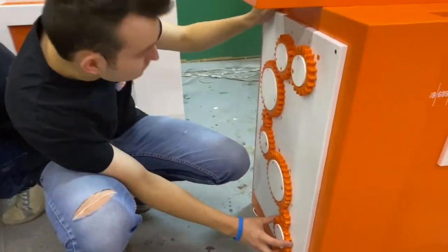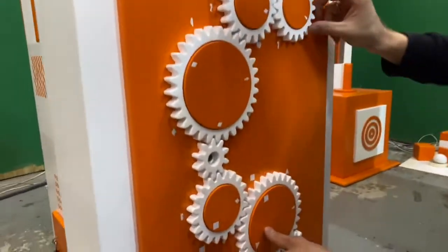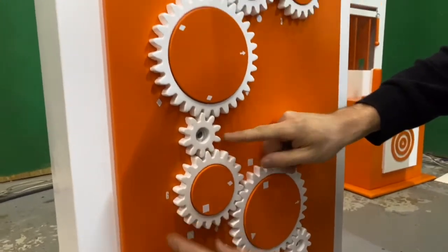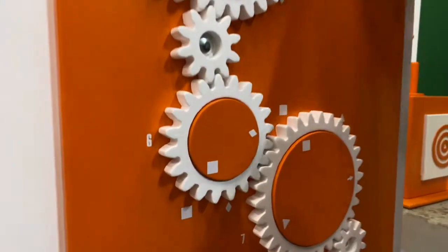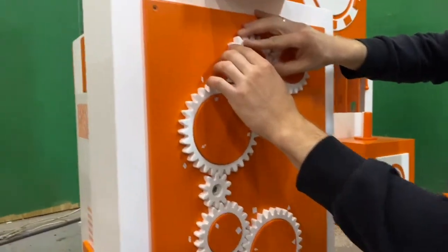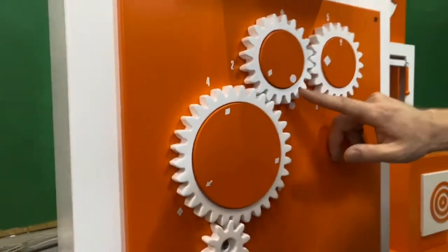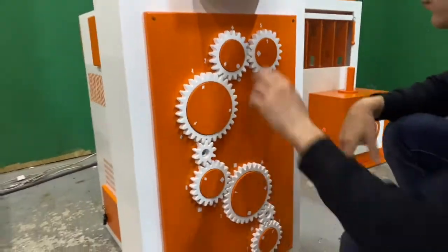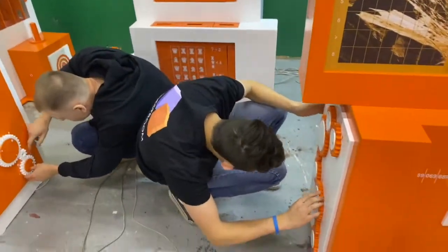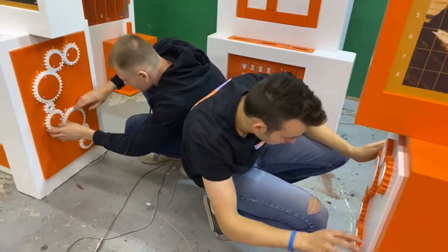Each team needs to solve this mechanical puzzle. As you can see, it has different shapes like squares and triangles, and it has numbers. They need to put the pieces in correctly, then an arrow will show the proper code. It's not as easy as it may look at first.